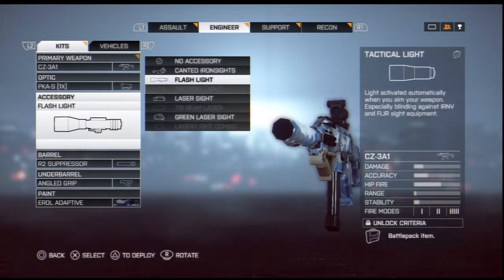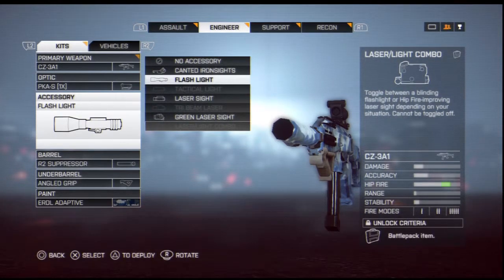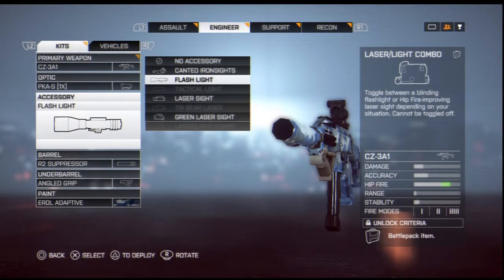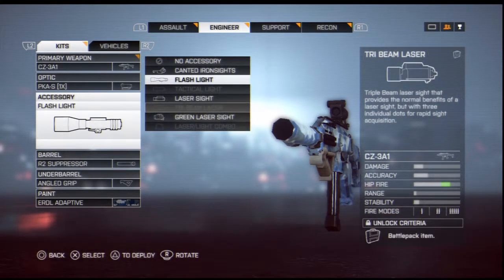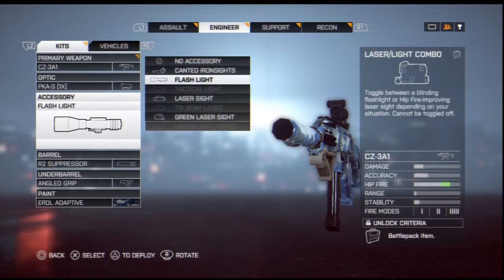After a while, once you unlock more stuff, install the laser and light combo — that's going to be the greatest addition because you'll have everything in one. The laser and light combo is a great addition; it's better to have two things in one. You'll be unlocking the tactical light, and you should use it for a while until you unlock the final one, which I still need to get from a Battle Pack.